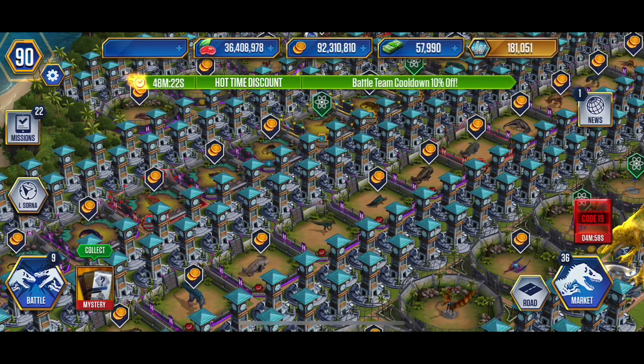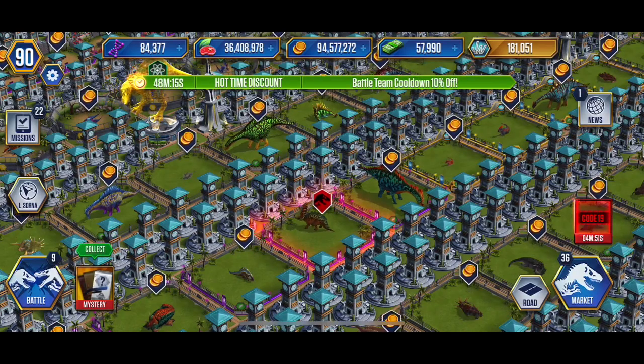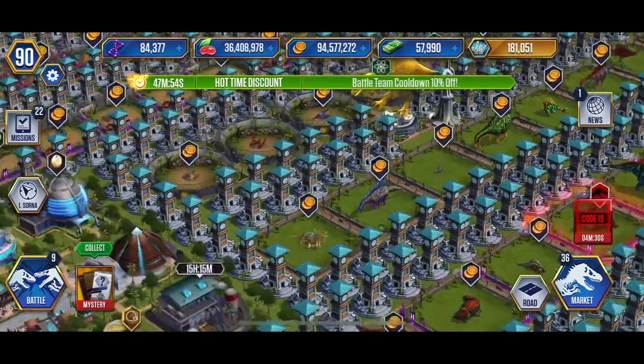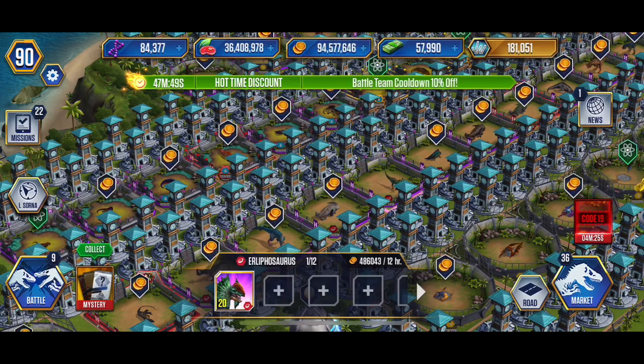Oh my goodness, they want us to practice — 490! Who's this? Our very very full rare hybrids. You can see here that the difference between this guy at 490 DNA up to what I believe is really 680 if we can get it perfect, versus the Arlofosaurus which is right here — there's only one in there at 20.